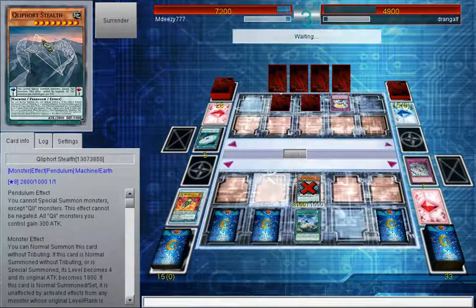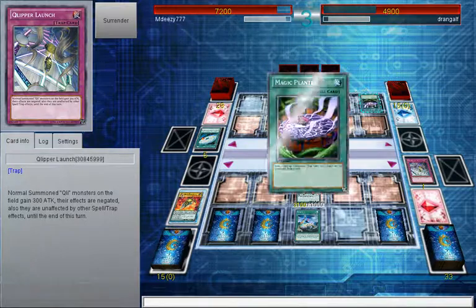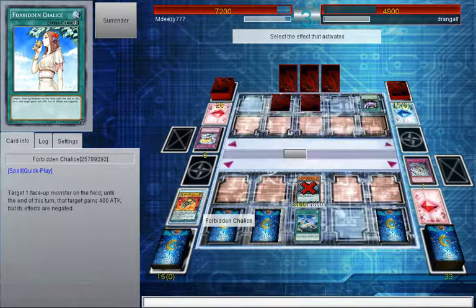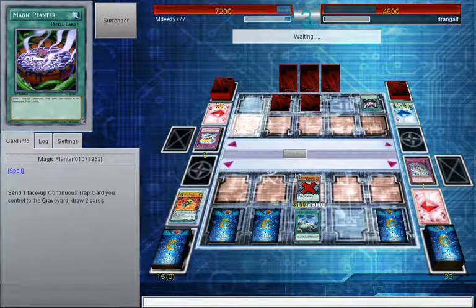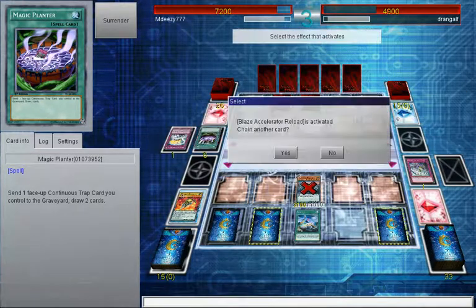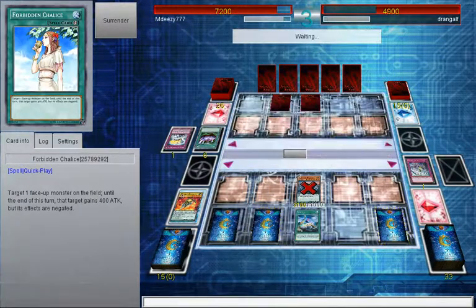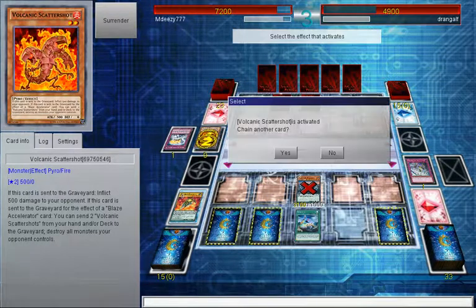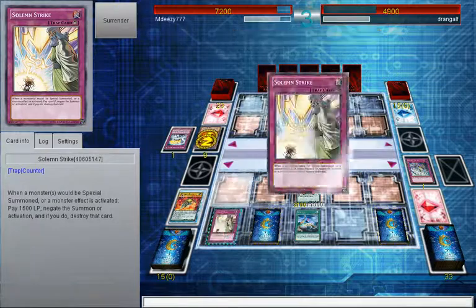It is now a 3,100 beat stick. Magic Planter - too strong, draw two cards, get his engine all going. The Blaze Accelerator Reload is going to send that Scatter Shard to the graveyard. I don't know which effect the Scatter Shard activates. Pay 500 - if the Scatter Sense is going to raise another two, that is the effect I want to negate, so I'll Solemn Strike that.